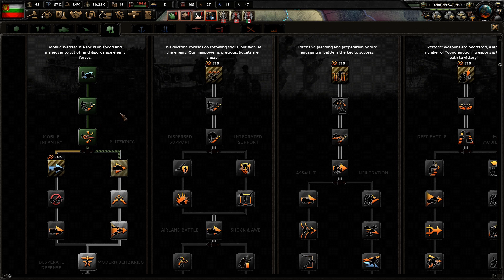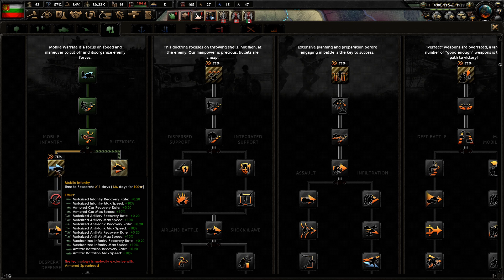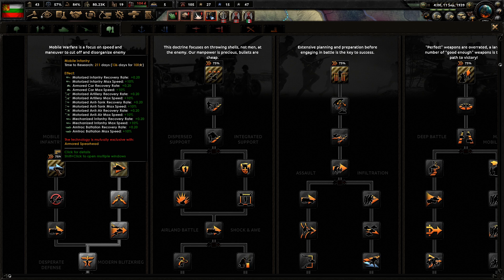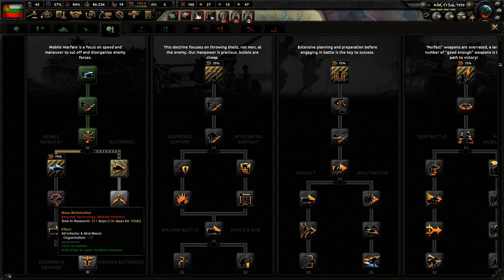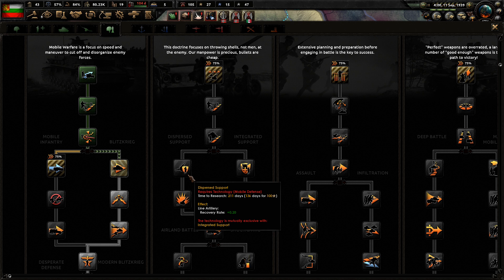There are no buffs to Cavalry whatsoever in any of these branches. You're seeing buffs to Mobile Armored Cars, Motorized, Mechanized - and even this icon shows a horse towing some rocket artillery with a big X through it. It says all infantry, motorized and mechanized: organization plus 10. That's all you get for most of these. So there are no buffs to Cavalry.